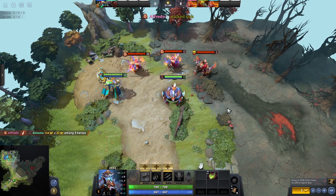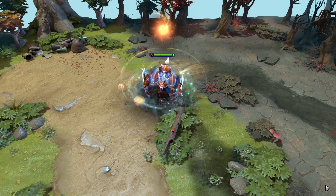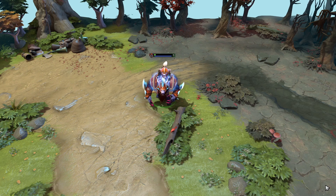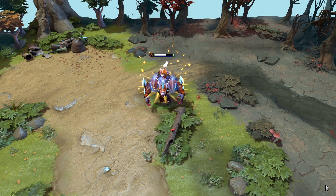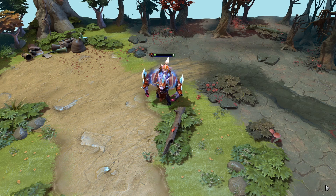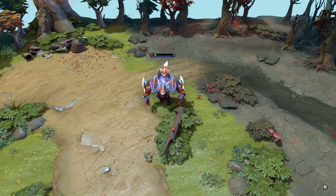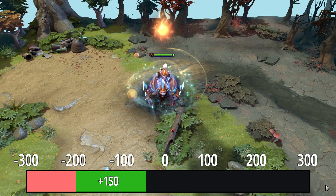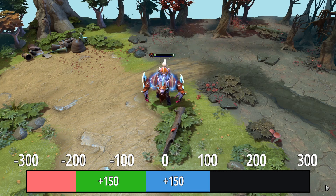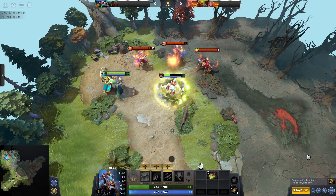So does the red orb mean the target will actually die? No, it does not. The orb turns fiery red if the False Promise unit's health reaches 0 during the duration, but it does not take into account the 100% heal amp applied at the end, which can bring the target's health above 0. For example, a unit at negative 200 health that was healed for 150 will still be at negative 50 before the amp — causing a red orb — but once the spell finishes, the amp brings them to 100 HP and they survive. The orb can also go back and forth between red and normal depending on the damage and healing received.